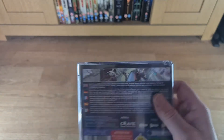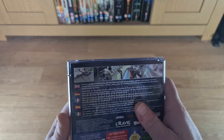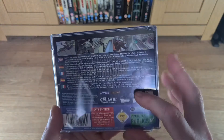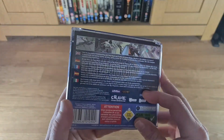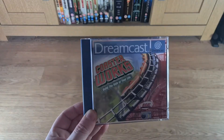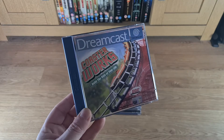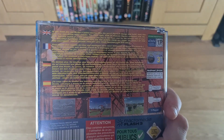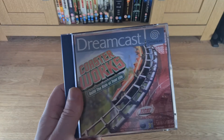Tony Hawk Skateboarding — another great game, though I prefer the second one because you can customise your own skateparks. It brings back a lot of good memories. And Coaster Works — I've never really played this one but I'm going to give it a go, because it looks like you can customise your own roller coaster parts, which seems interesting. Another good pickup.